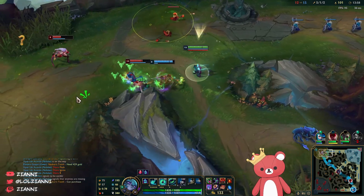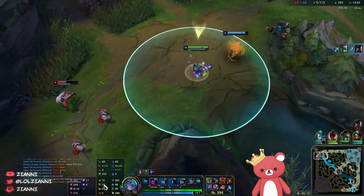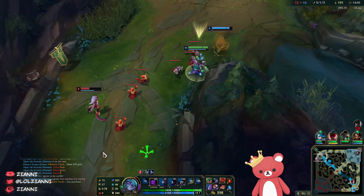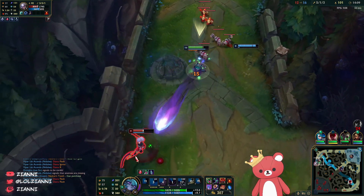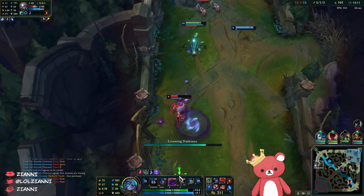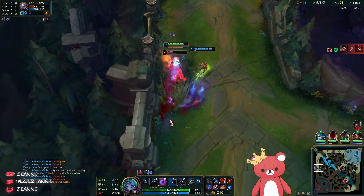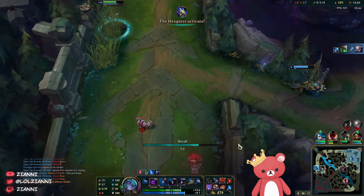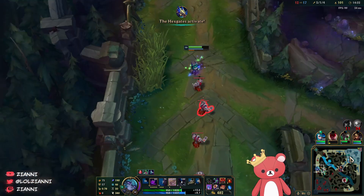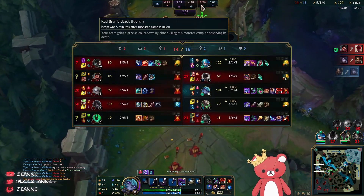I feel like this guy is just going to flash so we're going melee range to make sure he can't dodge it. If I had Time Warp Tonic here I would catch up because of the move speed difference, but she's currently in tier one boots so Night Harvester is enough. I hit Luden's — it gives me the move speed buff and then we just max range E. I actually almost missed that last Q. We're just going to continue pushing top here.